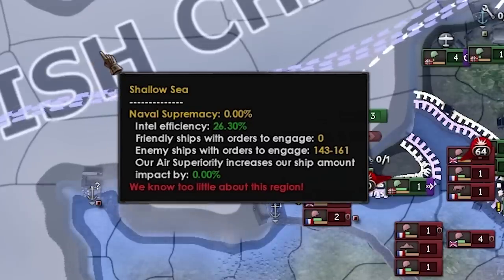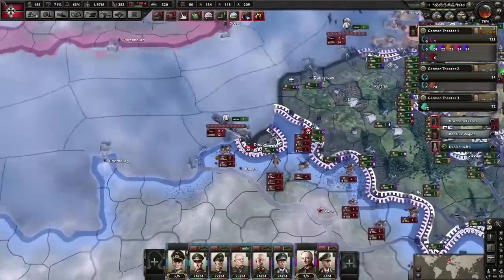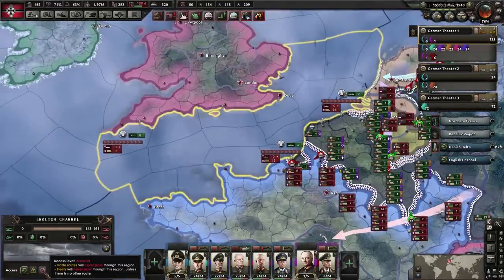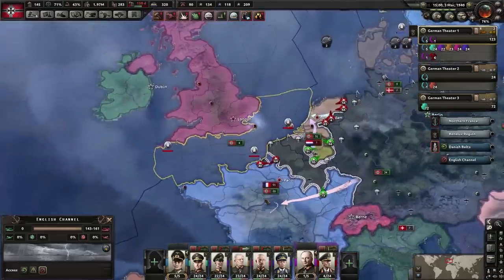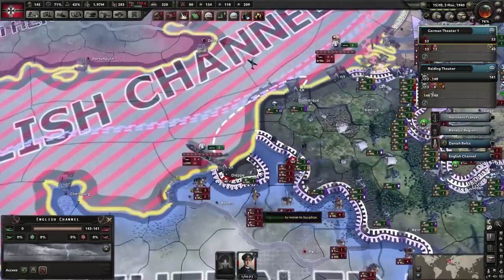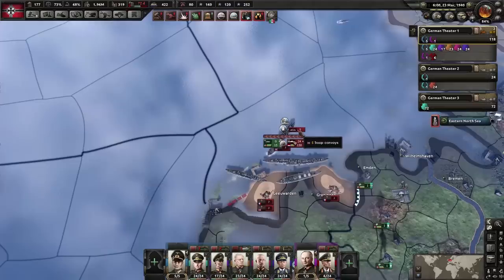There is a way to tell the AI to never go to a certain area. If you select the sea tile and go down, it says access is blocked — trade routes and fleets will never pass through this region unless there are no other routes. You can see this is now checkered out, and the AI will never deploy troops into this area.